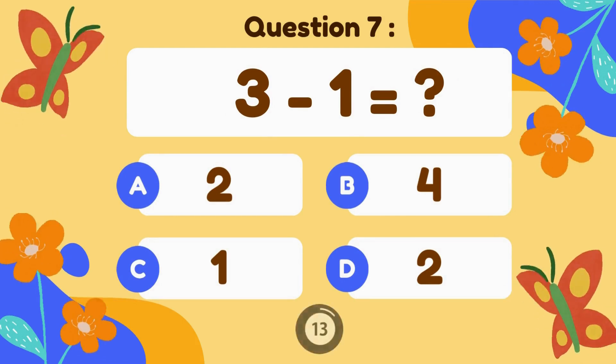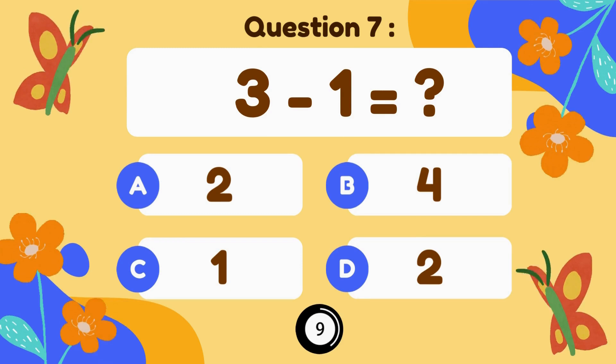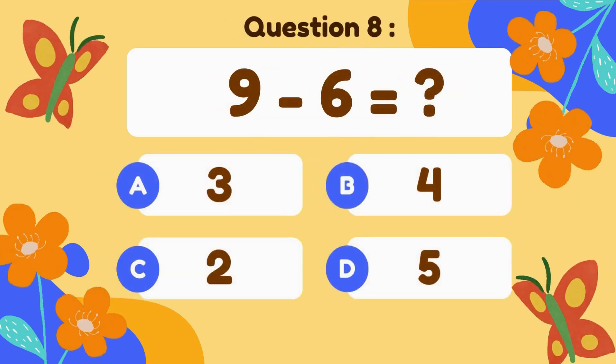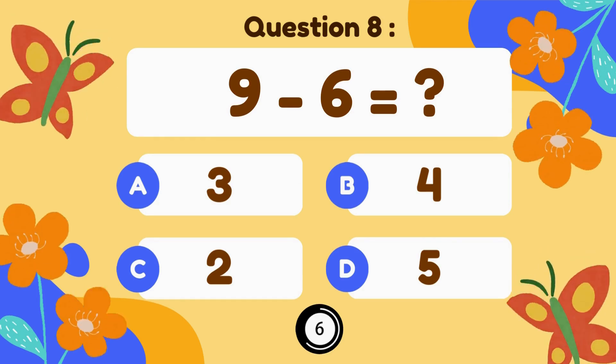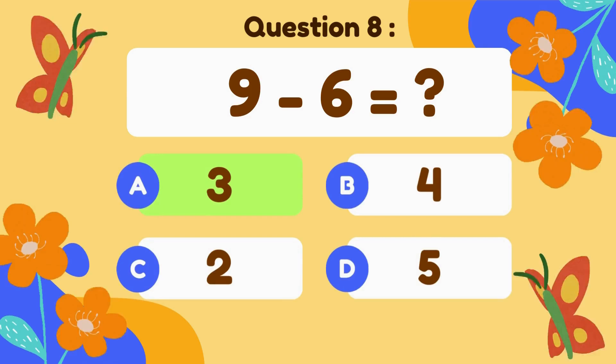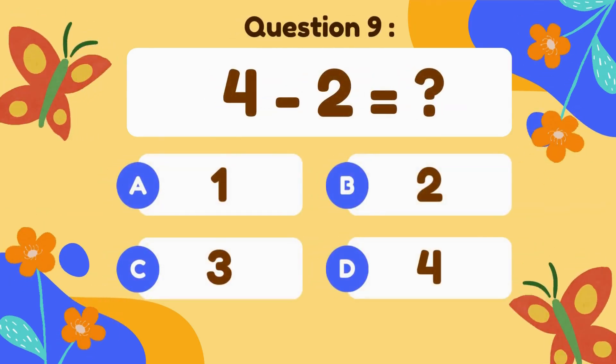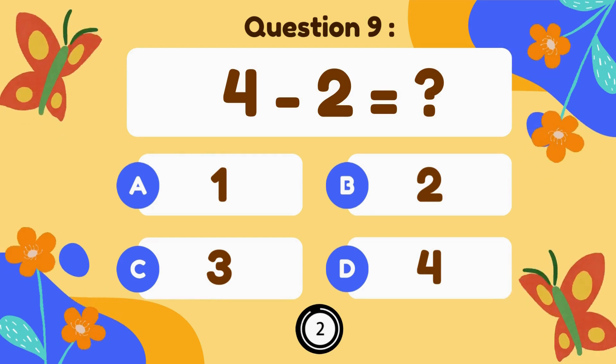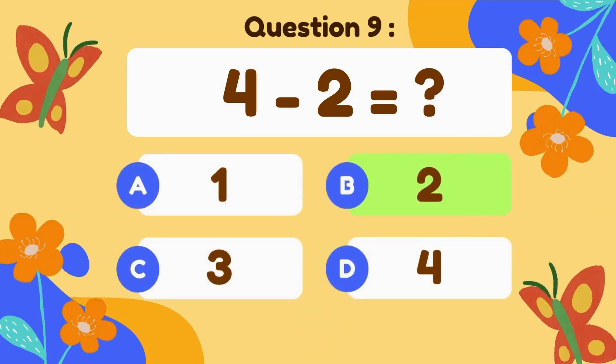3 minus 1. 3 minus 1 equals 2. 9 minus 6. 9 minus 6 equals 4. 4 minus 2. 4 minus 2 equals 2.